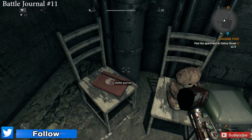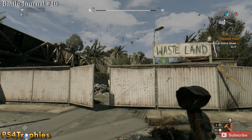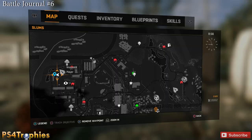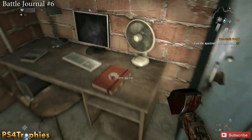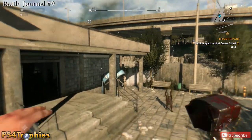Feel free to check the description if you want to find a specific location — I have timestamp links there. Pay attention to the blue waypoint markers because that's the exact spot where the collectible will be. Battle journal number 10 is a little north, and number 6 is a little further up to the west. Pause the video to place a waypoint marker; once you see the location on the map and where I'm picking it up, it's pretty obvious.